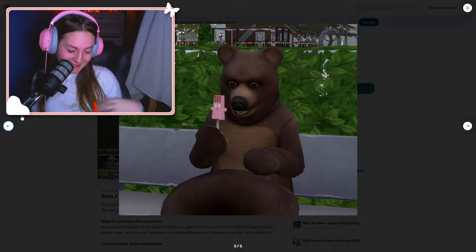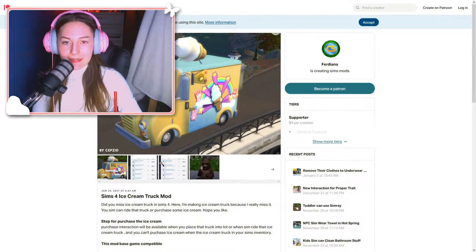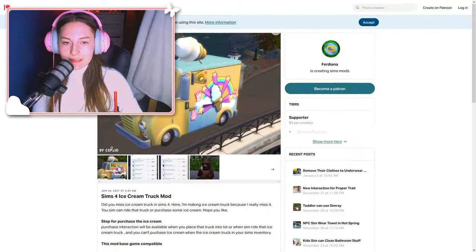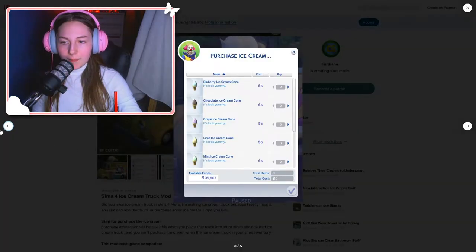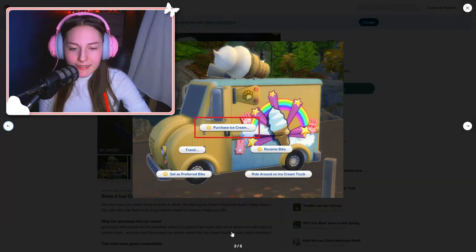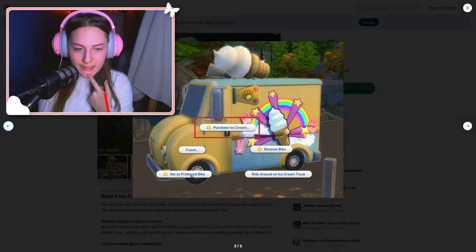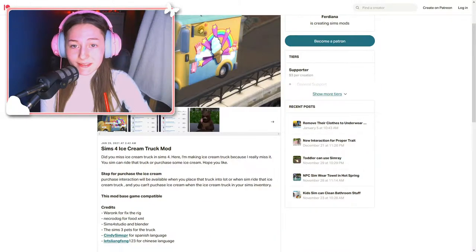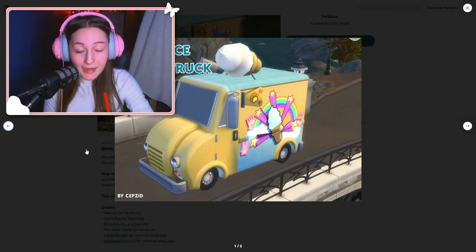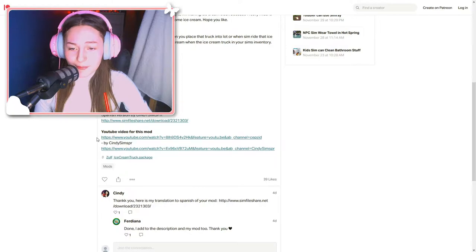The Freezer Bunny ice cream with the bear costume — I'm simply gonna die, it's so cute. But anyways, thank you to this creator who made this mod. Basically this model is from the Sims 3, but this person made it as a bike. Bikes came with University — I'm pretty sure they came in a base game update too — so this is base game compatible. You can drive around your own ice cream truck or place it on a lot and buy from there.